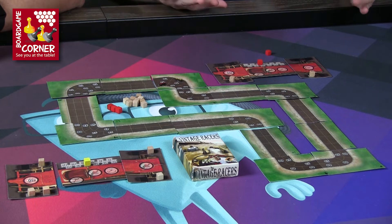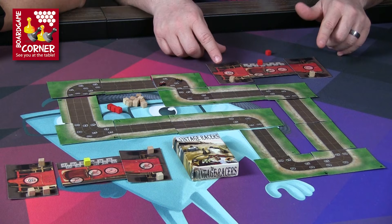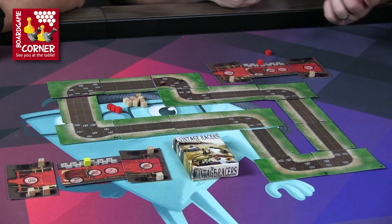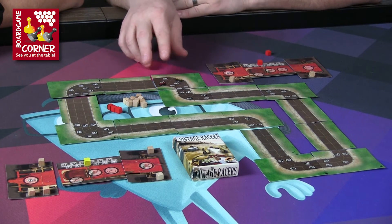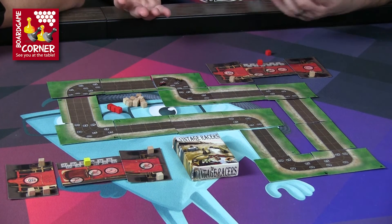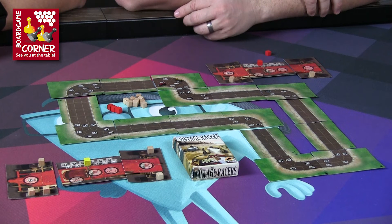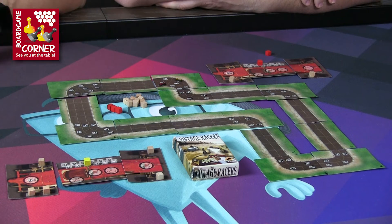I'm also toying with double-siding the car cards so one side has two-lap race tires and the other has single-lap race tires. Ultimately I want to do wood cars and wood cubes, but right now they're tokens — we'll see how the campaign goes. That's what I love about Kickstarter: if we raise a little money we can still make a fun game, but if we raise a lot we can add extra components and make it really cool.